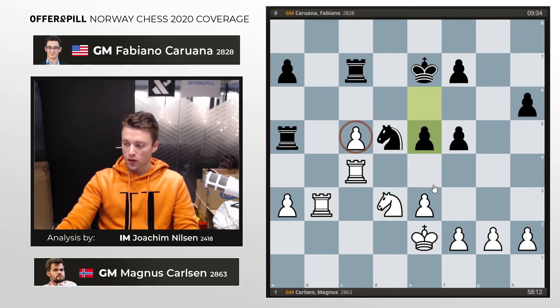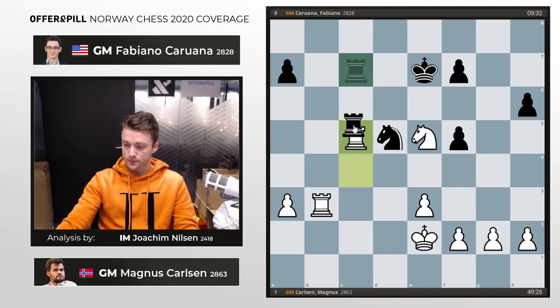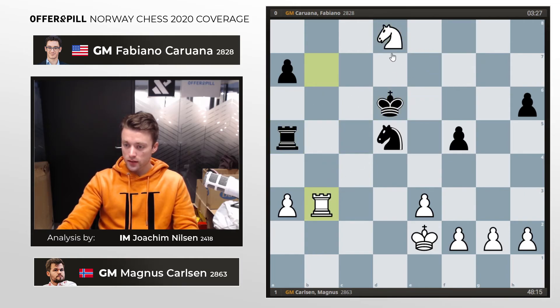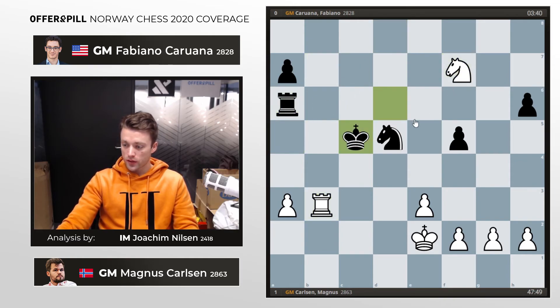Fabi decides to damage his own pawn structure even further just to exchange the passed pawn off. This is what happens: Rook b7 check, King e6, and now Knight f7 — two pawns up for a rook minus, and still the pawn structure is advantageous for white. Black has no specific play against the white king, so this is really lost for black.